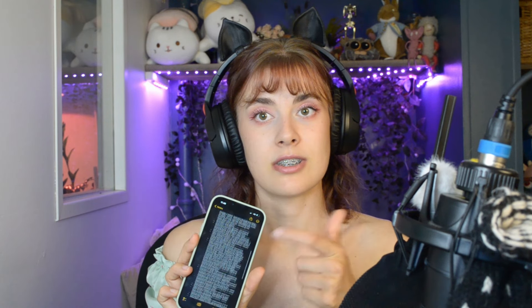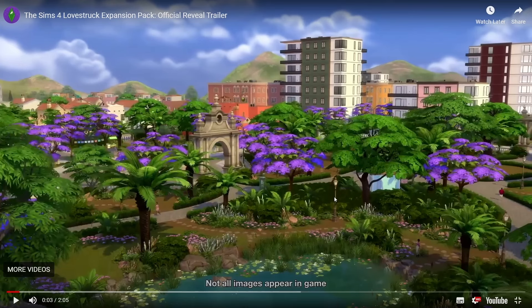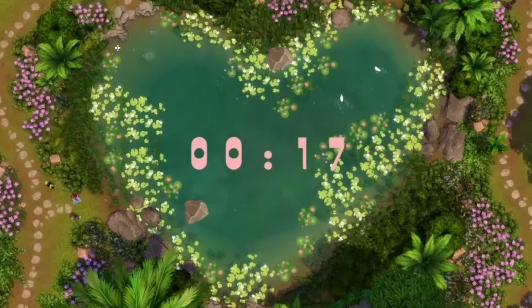Today I'm going through all the features we currently know about the new upcoming expansion pack called Lovestruck. Let's go one by one — I did make notes, there's a lot. First of all, when the trailer came out there was a countdown showing a heart-shaped pond with stone paths around either side. It looks like a really pretty place. I'm assuming not everything is explorable, but some walkways at least are, and you can fish in this pond — it's definitely not swimmable.